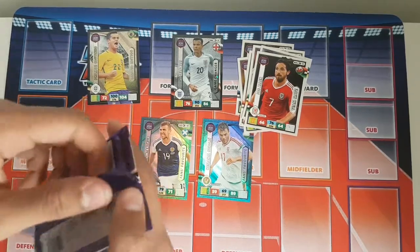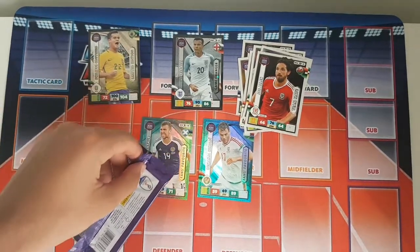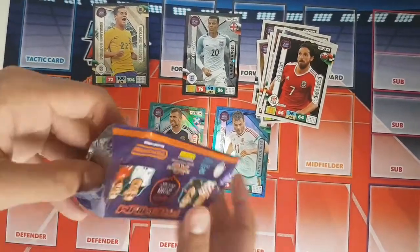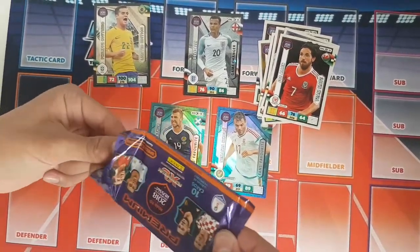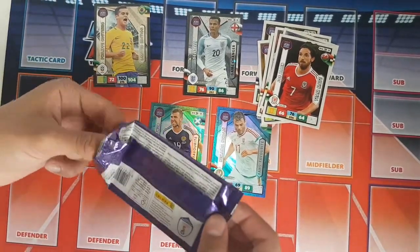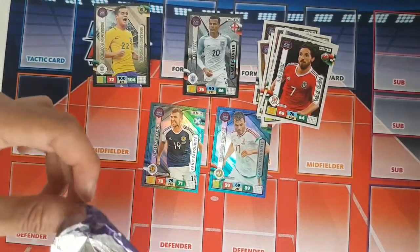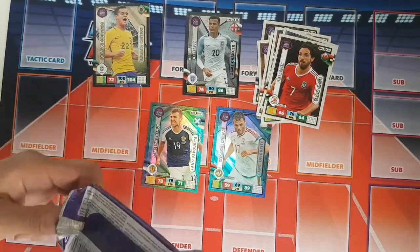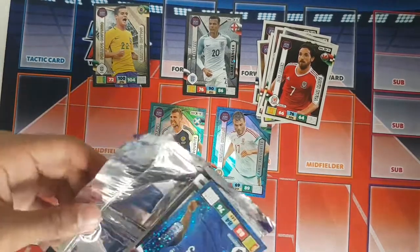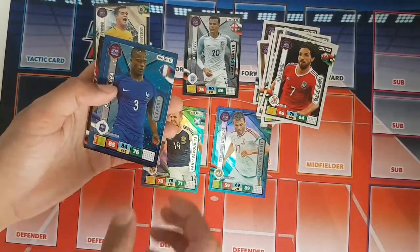I'm sure I've got scissors for these packets. Alright, I'll quickly get some scissors and open this pack. Okay, I've got the packet open now — just going to bring out the cards. These packets definitely are hard to open; the normal packets are not as hard to open as these ones. Okay, finally got it opened. And we've got a very nice card here of Patrice Evra — Expert card, very nice.